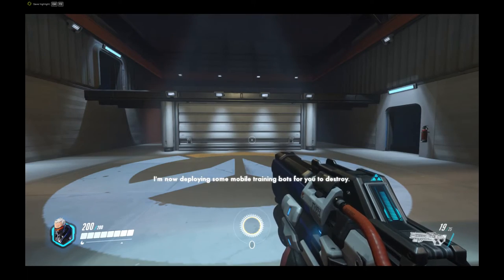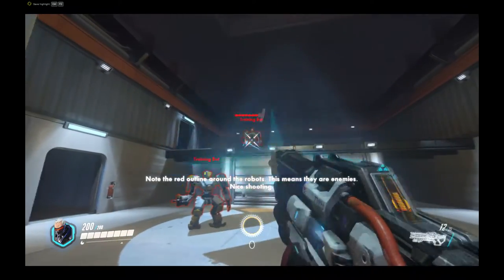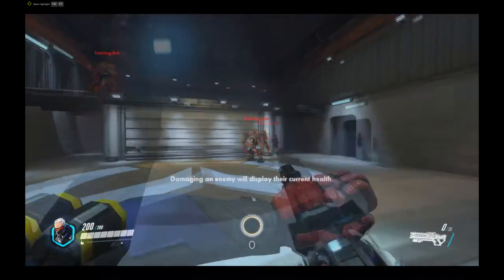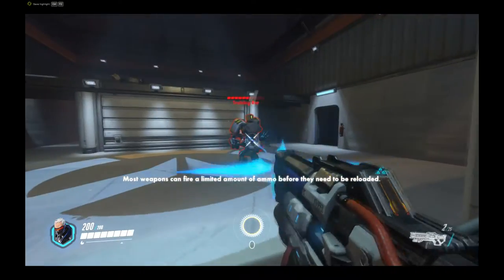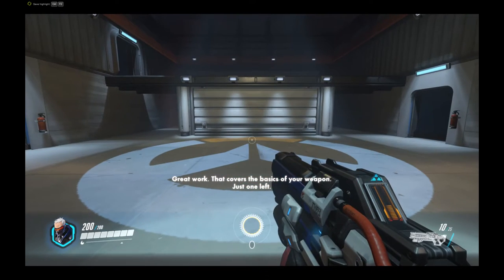Not all targets will be as easy to hit as this one. I am deploying some mobile training bots. Nice shooting. Note the red outline around the targets — this means they are enemies. Damaging an enemy will display their current health. Most weapons fire and need to be reloaded before they run out. That covers the basics of your weapon.